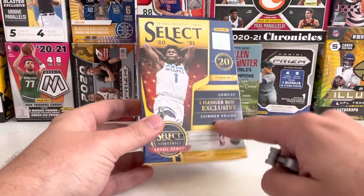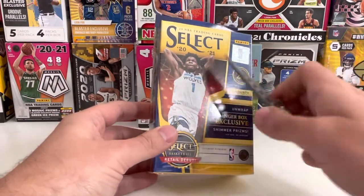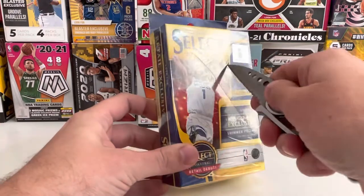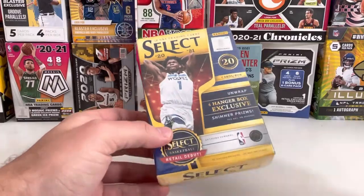Inside are four shimmer prisms. Obviously we're hoping that those hit on rookies, but we will take a look and see what we can find.